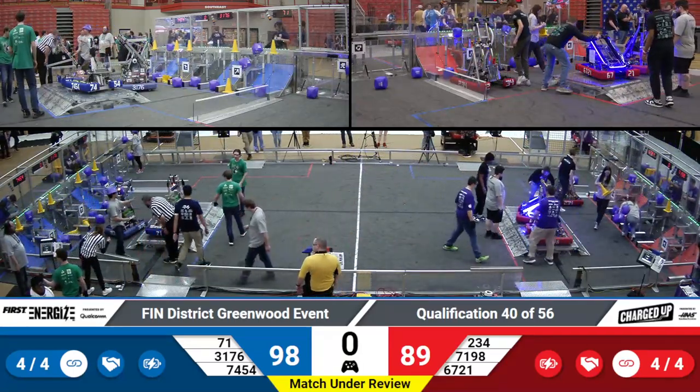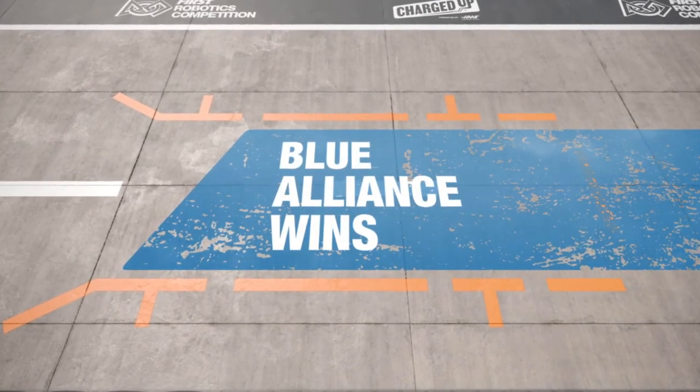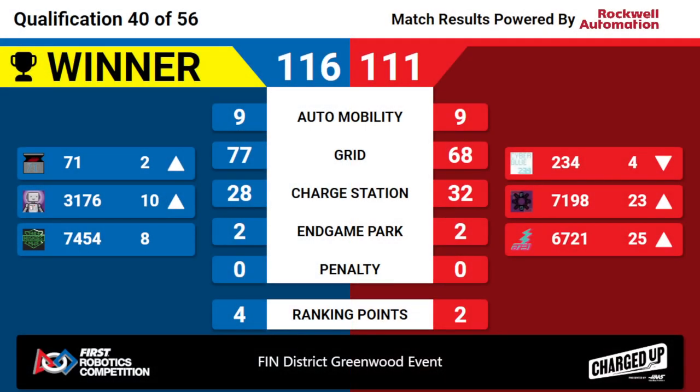And we have our scores with 1, 2, 3, 4, 5, 6 total ranking points. Blue Alliance wins with a Unicorn. That means 71 is going to go up into the second rank and knock 234 down into the fourth rank position. 7457 Huskies and Hogs want to hold on to that eighth rank position. Congratulations to the Blue Alliance winning Quals Match 40 for the Finn District Greenwood event.